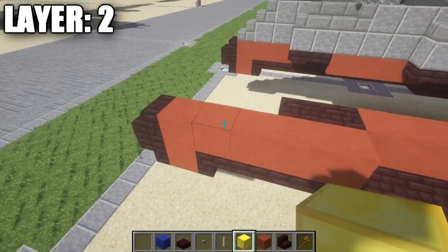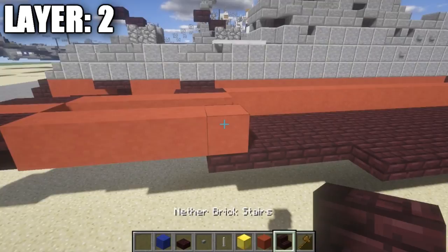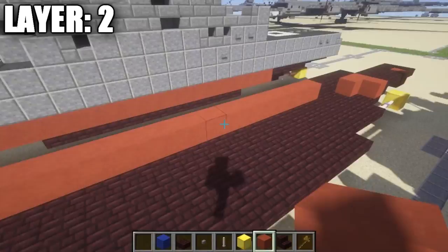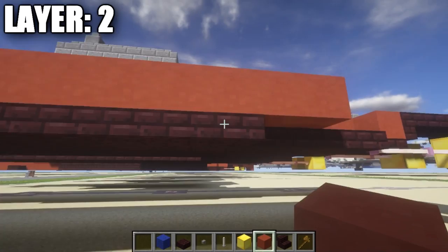Coming off this nether brick upside-down stair, place 5 red stained clay blocks. Go to the last two red stained clay blocks and — like we did up front — place a nether brick upside-down stair and a nether brick top slab on the sides. Then switch to red stained clay blocks and place 17 of them back along the side, sticking out two past the nether brick top slab. Then place 2 upside-down nether brick stairs followed by 2 nether brick top slabs.